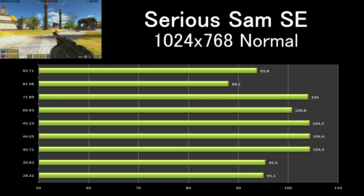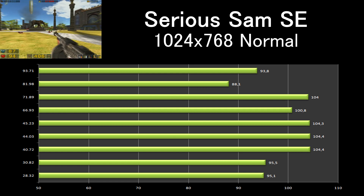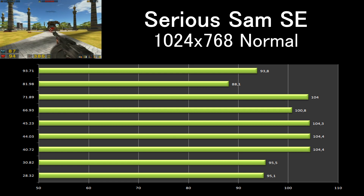In Serious Sam we can see about a 10% difference in performance. The oldest and newest drivers perform the worst.